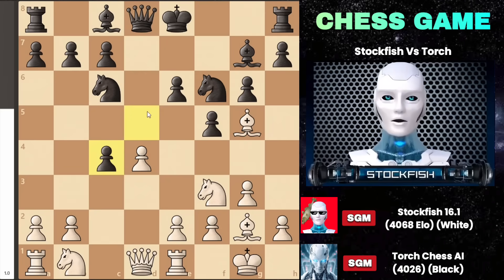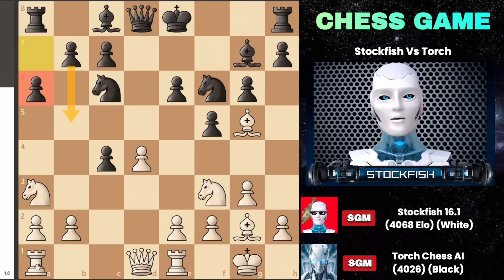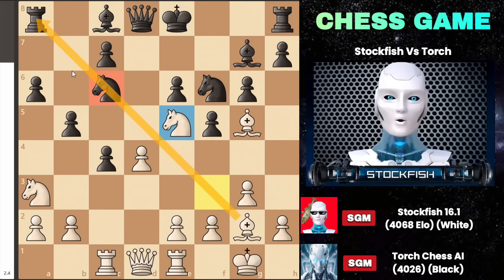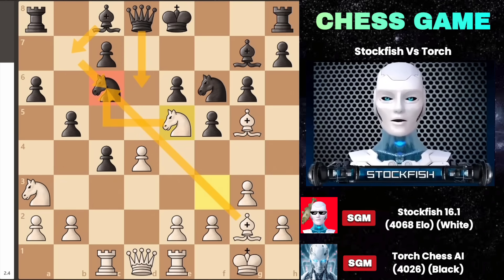Some might be tempted to capture the pawn on c4, but that move is inadvisable as it requires processing many possibilities. I then played knight to a3 to attack the pawn, making it impossible for Torch to guard it with any of their pieces. I chose to ignore the threat and played rook to c1 to apply even more pressure on the pawn. Moving pawn to b5 to protect the structure would be disastrous as it weakens the light square diagonal, especially once I bring my knight to e5. With the knight pinned to the rook and knights on c6 vulnerable, I can capture material and secure victory.